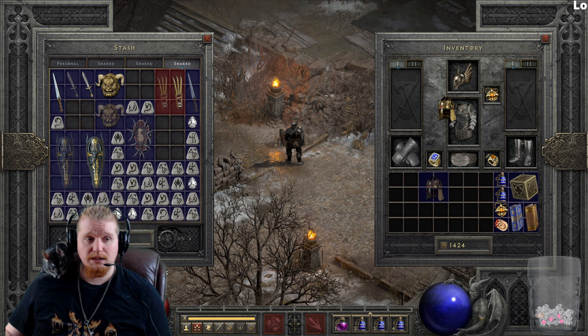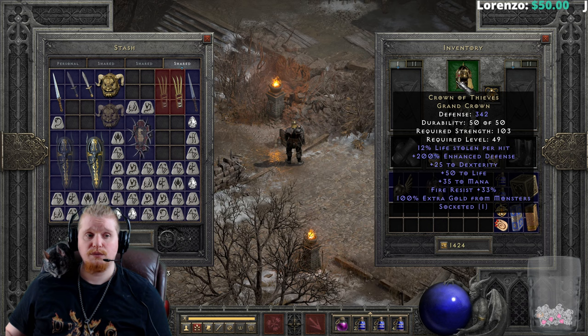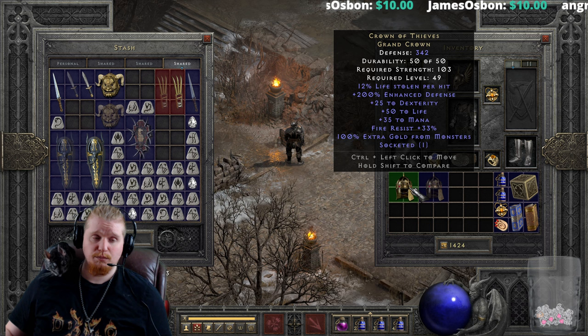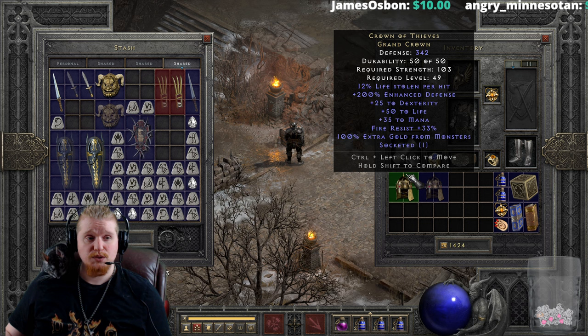We also have 35 to mana, which is static and a very nice bonus. For characters not specifically built around mana, 35 mana can be like most of their mana pool. Paladins for instance start at only about 15 mana, and by level 49 they aren't much better without plus-mana equipment. Of course this has absolutely no effect on your mercenary because mercenaries don't have mana.